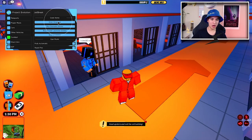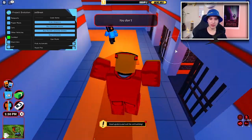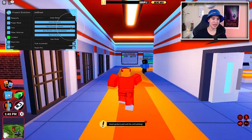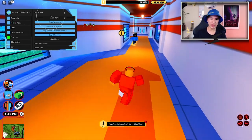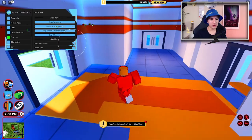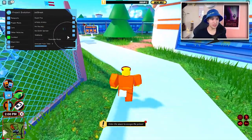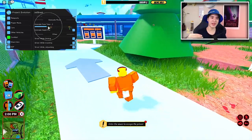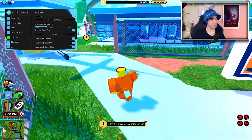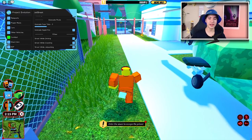We can also grab all weapons — though you have to own them or else you can't get them. We can also buy grenade ammo automatically — rocket, C4, you get that stuff. We also have fully automatic gun mod, rapid fire, and all the classic gun mods. We also have grenade fuse so we can make grenades faster and throw them faster. We can also make it so we can shoot while driving, really handy if you're doing a chase.